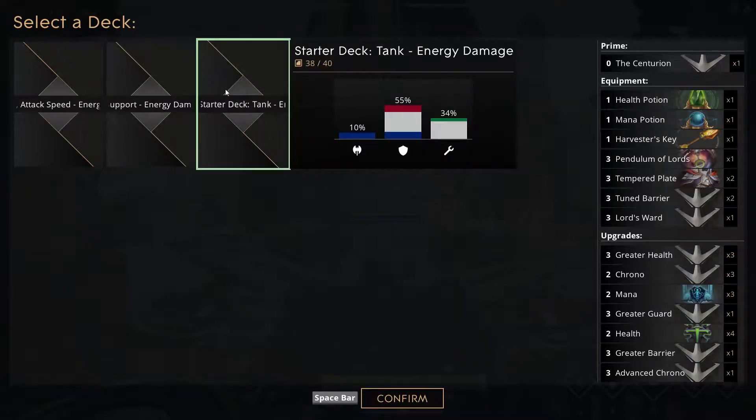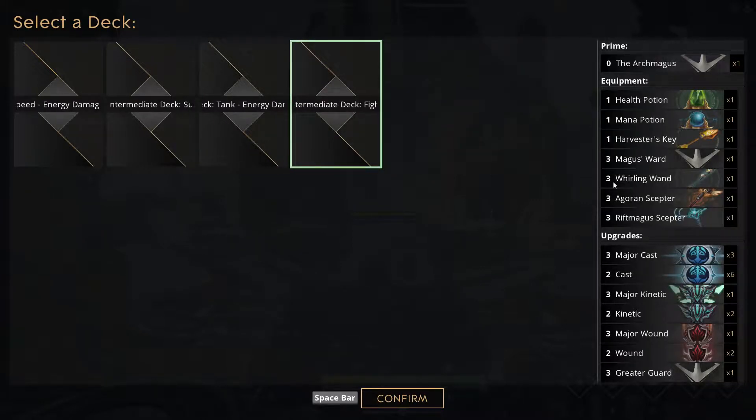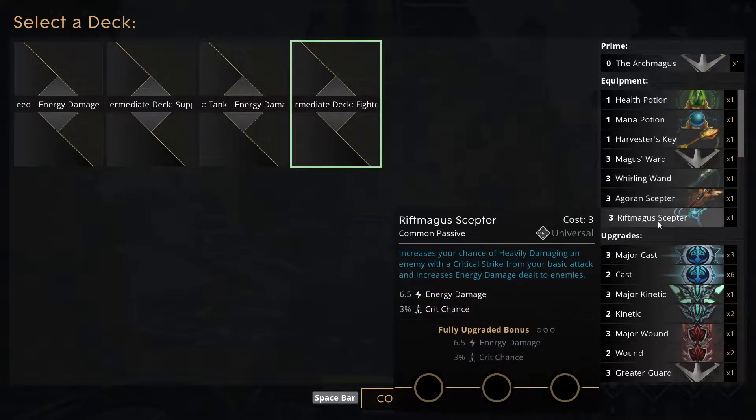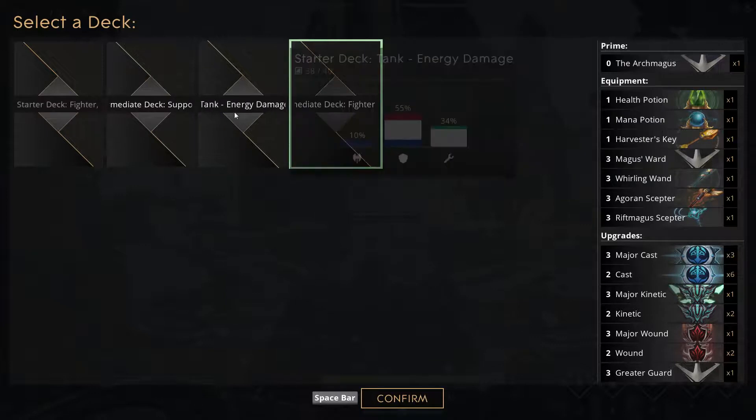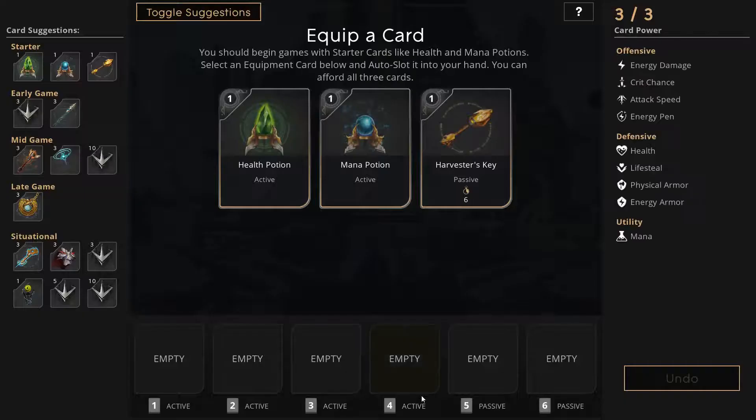Fighter. Yeah, he does energy damage instead of physical with those chains. It's really weird. So let's go for a Fighter build, as opposed to a Tank build. Greater Guard, Greater Guard. I actually know what the cards do now a little bit — I'm not a big dummy. I find it a little disconcerting, but let's go with the Fighter build.